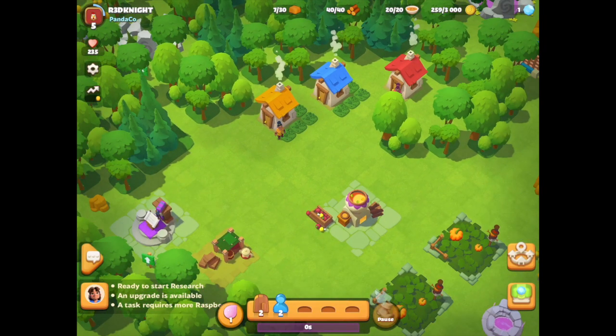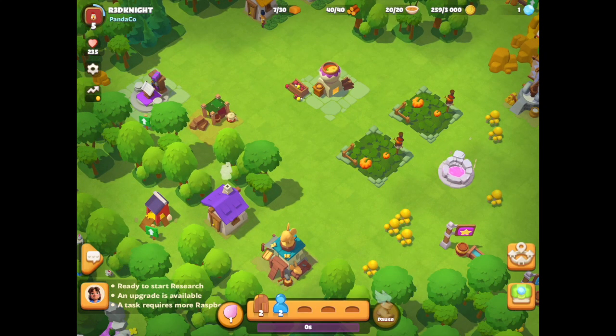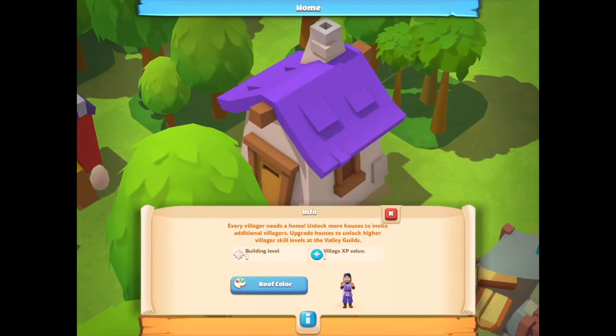At the moment I've got a red house, blue, orange, and a purple one, and each of the houses relates to one character. I tend to choose the roof color and the costume to make it easy for me so I know where they live, but you can pick and choose and change if you wanted to.